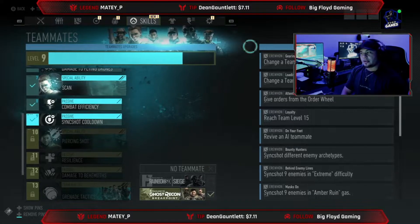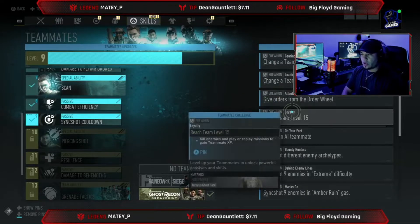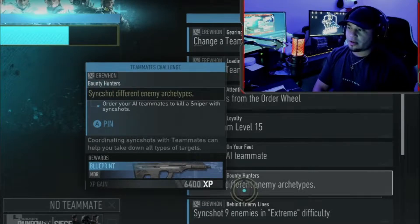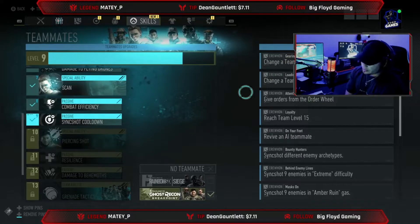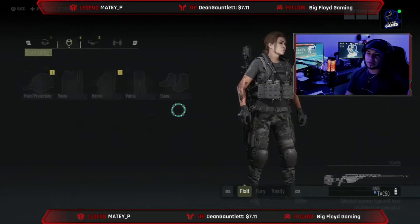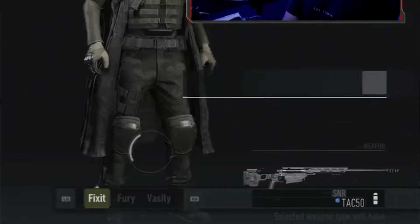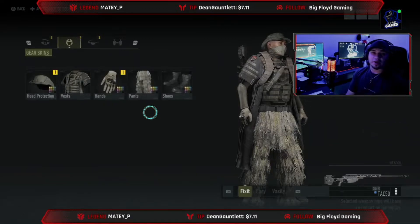Now on the other hand, Teammate Challenges — we're gonna do the first six because each one of them has a little reward, like patches. Here is the one that I want. So we're gonna go ahead and do this: change teammate's gear, change teammate's weapon. So we're going to the teammates section. First thing is customize pants or something, so let's just give her a ghillie suit.